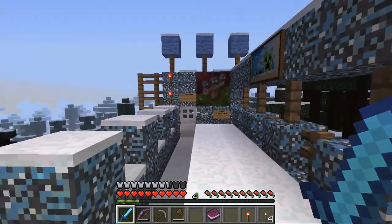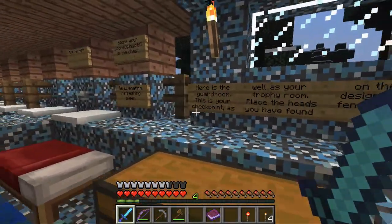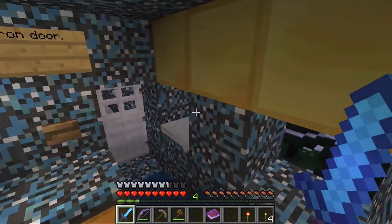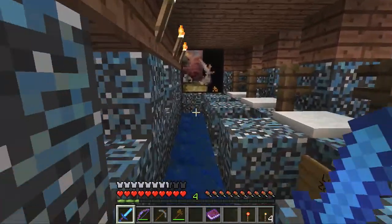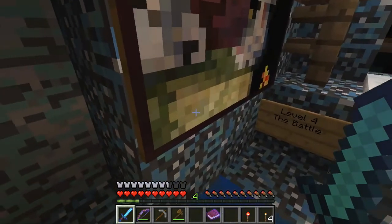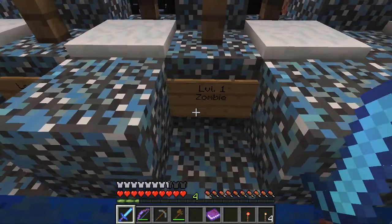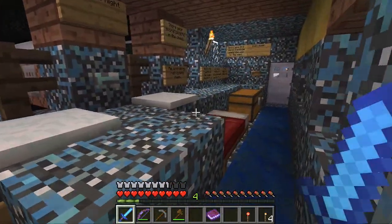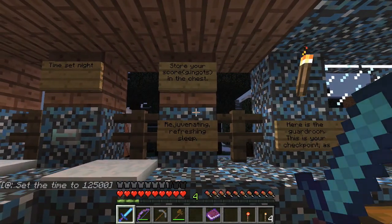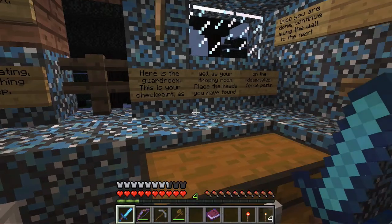I reorganized my inventory and right now we need to go to this button here and continue along the wall to the next iron door. I'm going to raise my volume a bit because I need to hear some stuff. Level four: the battle. Level two: creeper raid. Level three: skeleton. Level one: zombie. Time set night. Store your score ingots in the chest. Rejuvenate — refreshing sleep.